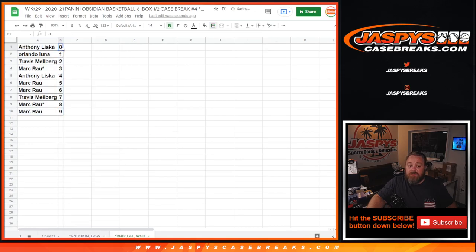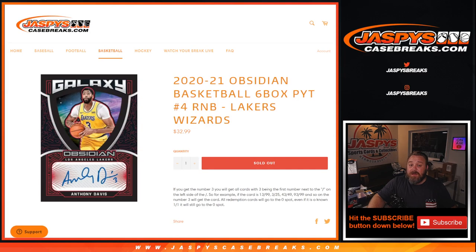Anthony Lisca with the zero spot will get any and all redemptions for the Lakers and the Wizards in this pick-your-team number four six-box half-case break of Obsidian Basketball — even known one-of-one redemptions. Orlando would get any live, in-person one-of-ones for the Lakers and the Washington Wizards as well. All non-numbered cards would be randomized to the full list of customers in the break at the end. That is the random number block randomizer for 2021 Obsidian Basketball six-box pick-a-team number four — random number block, Lakers and Wizards. I'm Sean, JaspiesCaseBreaks.com — the break itself coming up next.